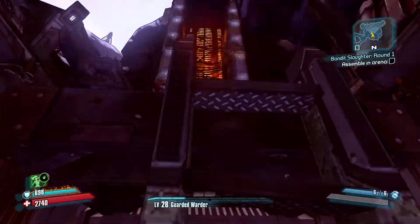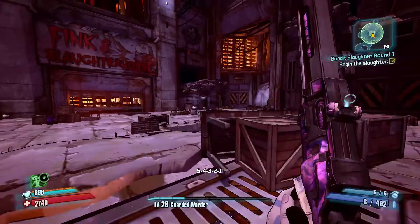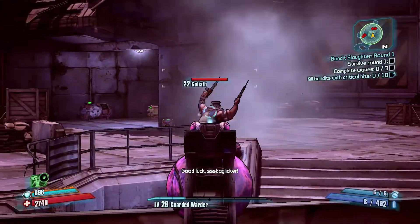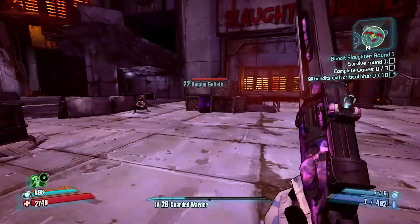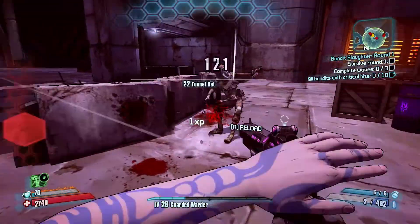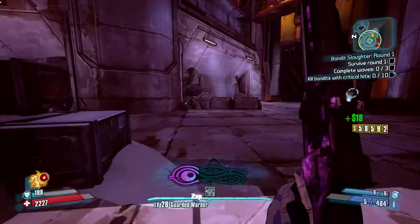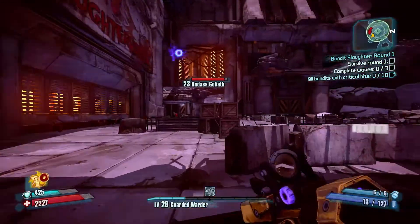I really want a sniper rifle now — it's the only thing I haven't got at the minute. Let's take it nice and steady. What level are these? Let's get that Goliath rage going. We've got rats — I might use the Gunnerang here. Actually this is a pretty good gun. I'm going to use the Sledge Shotgun as well because that's powerful as hell.